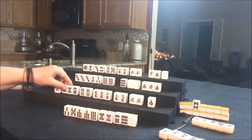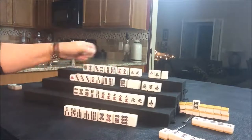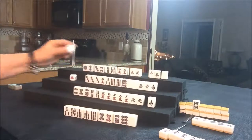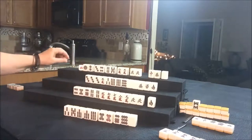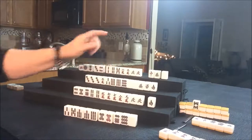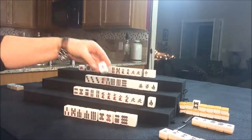Green dragon discarded — nobody can take it. So we're going to draw for West. Eight Crack — that's a discard; this player can't use that eight Crack at all. So we'll discard that. Nobody can take an eight Crack, so we'll draw for North. Two Bam. The green dragon was discarded and nobody wanted it, so let's discard the green dragon for North too.